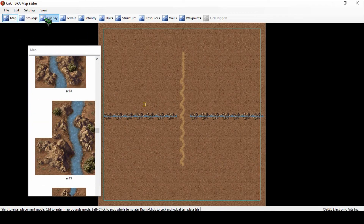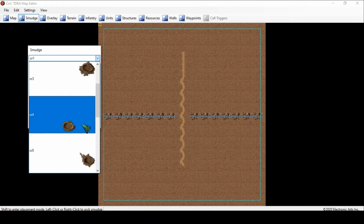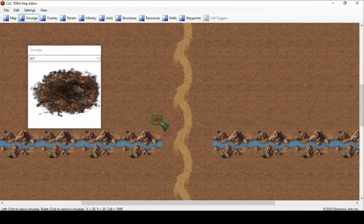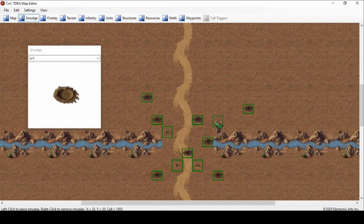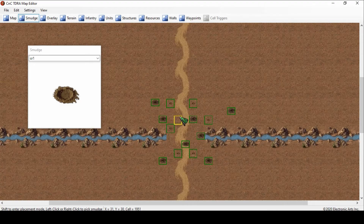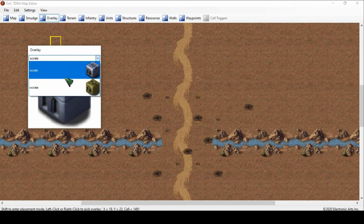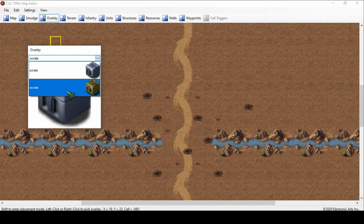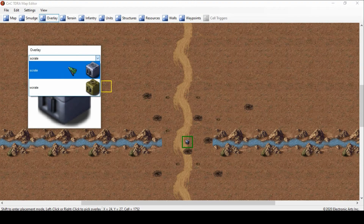So I'm going to go to Smudge and explain what smudges are — basically things that indent the map to look like war actually happened. So I'm going to take some of these and place them around, like there was some fighting, and then get a few divots here to kind of show maybe some artillery shells or whatnot. Then for Overlay — basically that's crates. If you want to place a money crate, or a crate where they level up or get speed, you can click that and place it there, and if they pick it up they get the bonus.